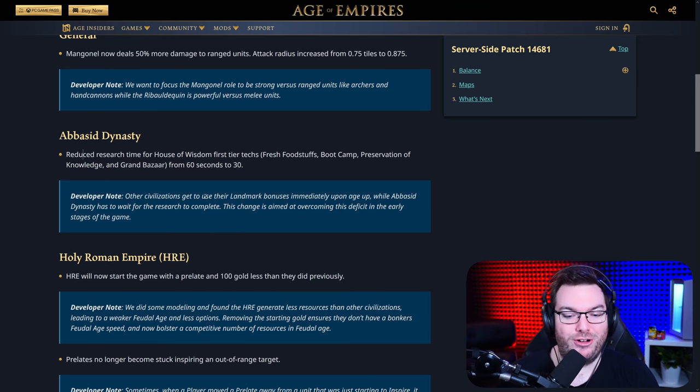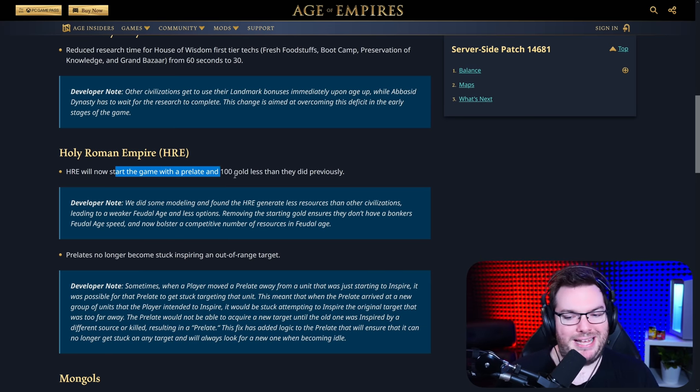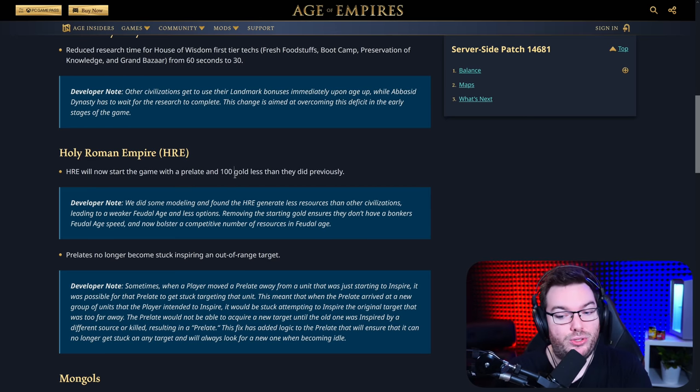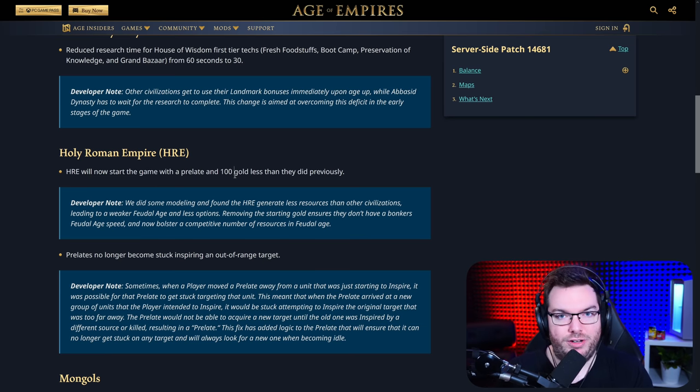Holy Roman Empire — big one. HRE frogs are going to be so happy to see these changes. The Holy Roman Empire will now start the game with a Prelate and 100 gold less than they did previously. This is massive. In addition, Prelates no longer become stuck inspiring an out-of-range target — more of a bug fix than a balance change, but still a good thing. This is massive because all of a sudden the Holy Roman Empire get an extra 20 seconds in the early game — 20 seconds more to create a second scout or a villager — and they now begin the game with essentially a sixth villager. With that extra villager, the benefit begins to stack for the entirety of the game. They lose 100 gold, but how long does it take one villager to gather 100 gold? Probably something like 3.2 minutes — not a long time at all.